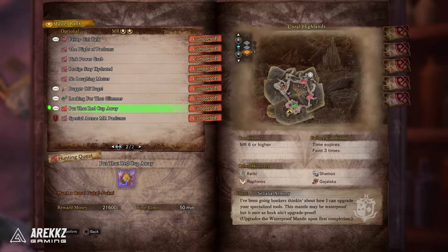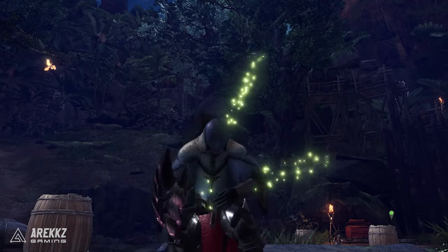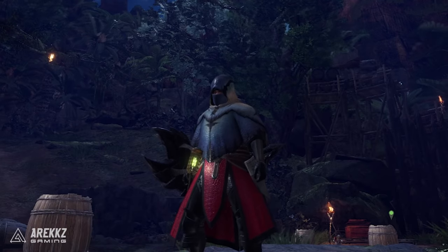Meanwhile, the quest 'Put That Red Cup Away' is for the Waterproof Mantle upgrade. If you haven't got the Waterproof Mantle in the first place, you need to go to the delivery request 'Armory R&D: Waterproofing' — complete that delivery request and you get the Waterproof Mantle.